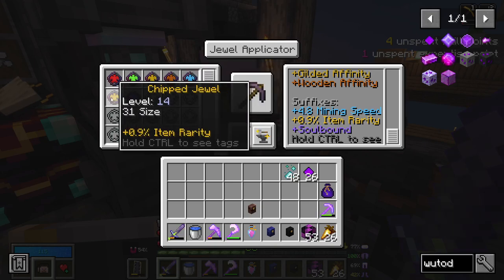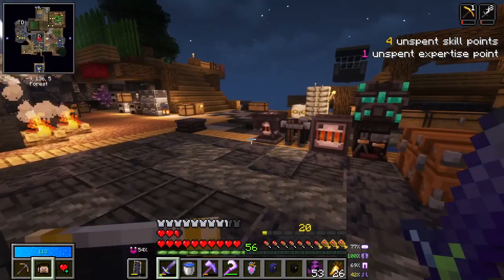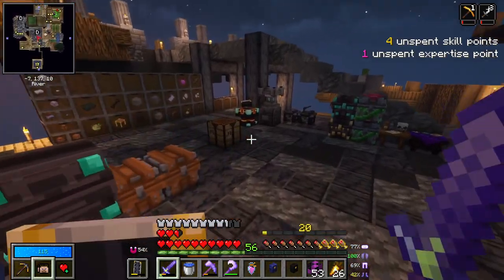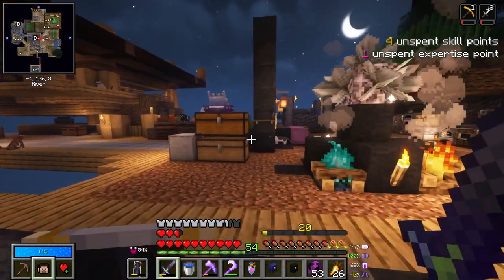We could use the one that's gilded, but I'm not going to think about it anymore - I've done enough thinking. There's our new chest breaker. I made a pick and then didn't need to worry about whether it was going to be a pick or not, but that's fine. Let's see what our next crystal will cost.